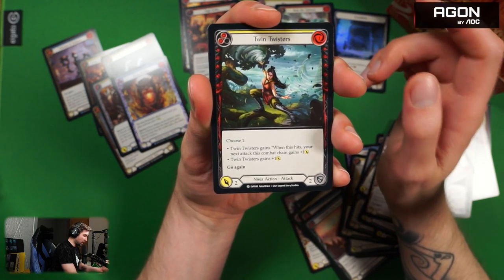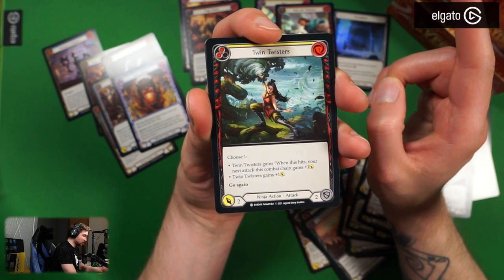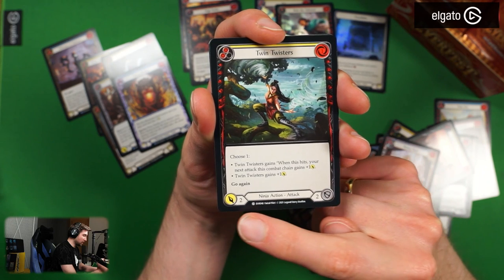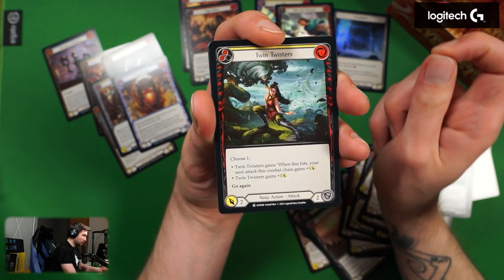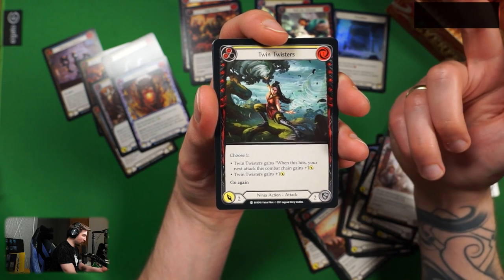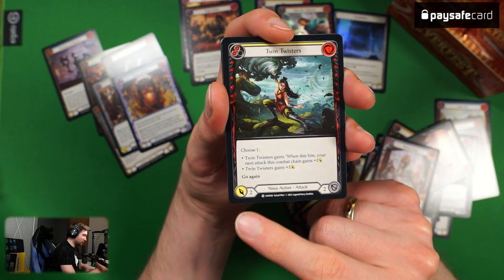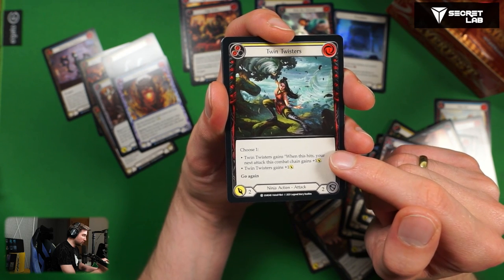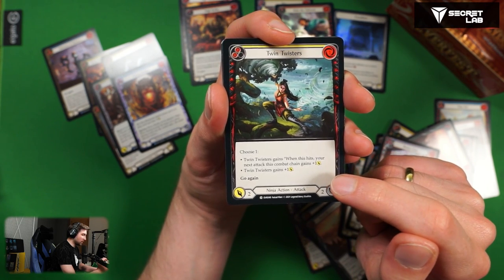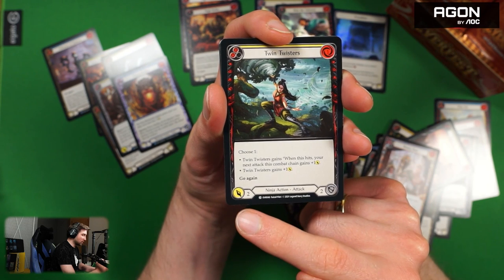Twin Sisters — ninja action attack. Choose one: Twin Sisters gains 'when this hits, your next attack this combat chain gains plus one' or Twin Sisters gains plus one. This costs one, has go again, and base two attack. The red version will have three attack so it becomes four, or gives plus one attack to the next attack. I kind of like this as a blue as well. Yellow is probably the best because then it can't be blocked by a piece of armor.